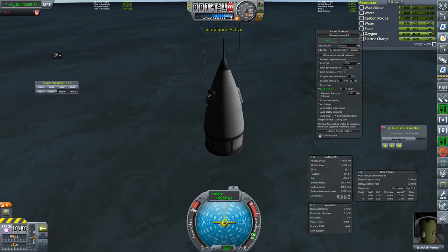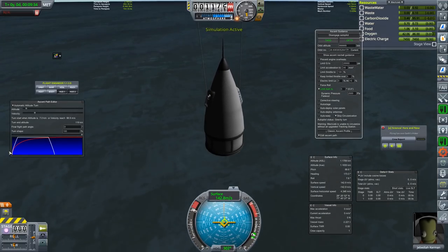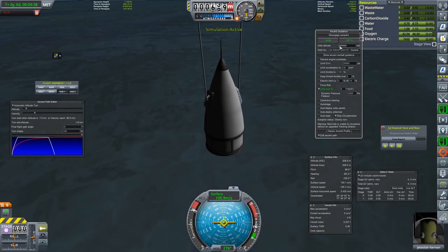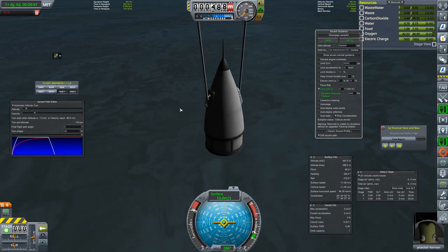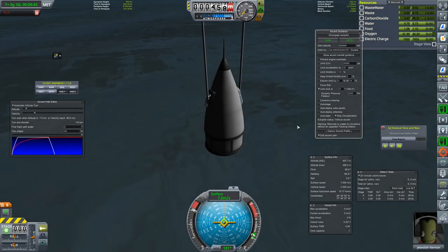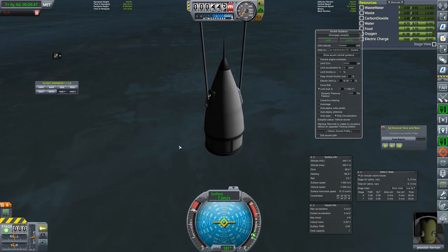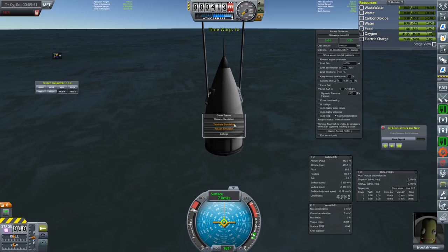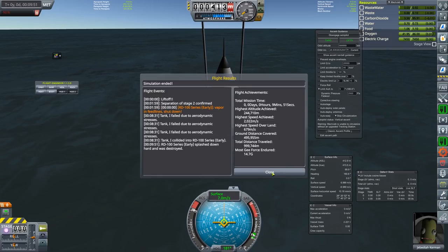The ascent path is nearly straight up here — we've got a basically unlimited height trajectory, so we're going up just to try to get a height record. Speed record will be something else. Coming down at this point is not much of a problem, so we can terminate the simulation. I'm happy with that particular simulation.